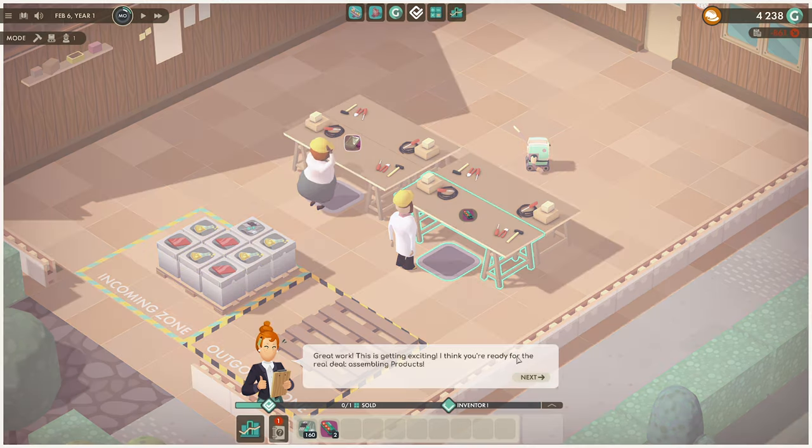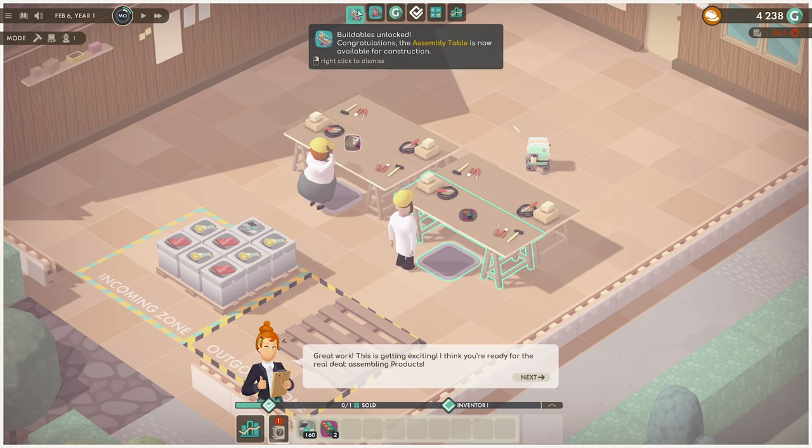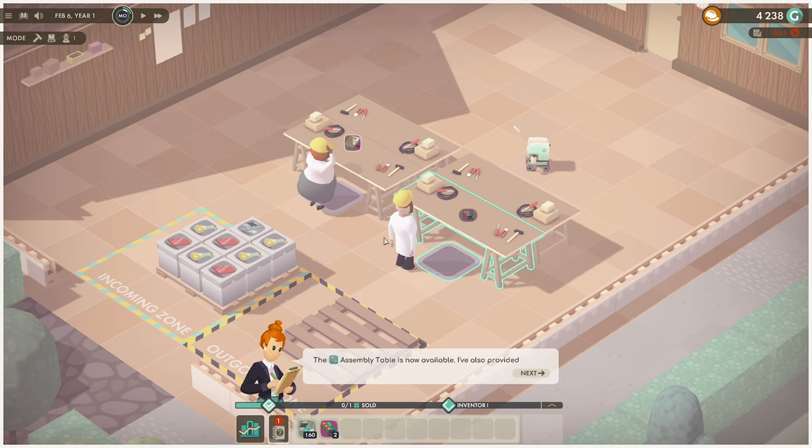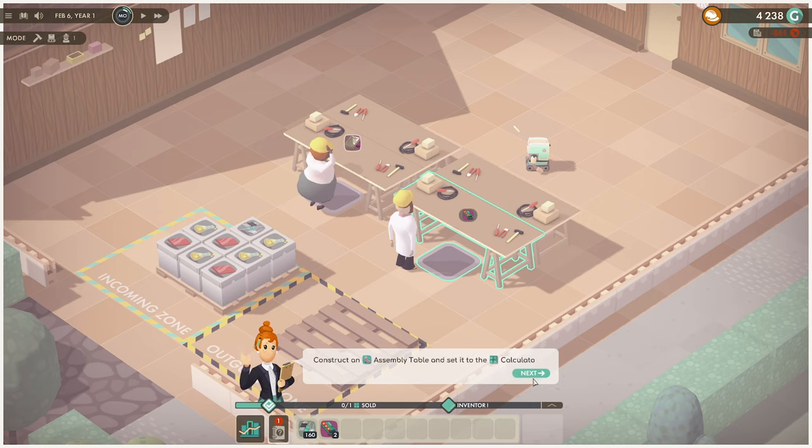Calculators have been discovered! Let's pause for a second. We don't need any more of those — there's heaps in there. Total 640. Assembly table is now available for construction. Small shelving rack — received 1,000. Tinkerer level five. Calculators discovered. We sold seven modules for $520.